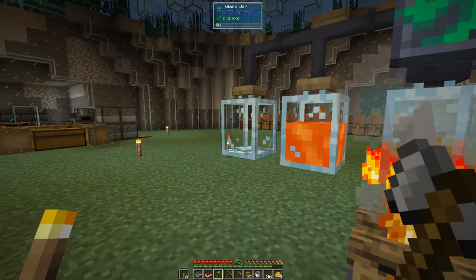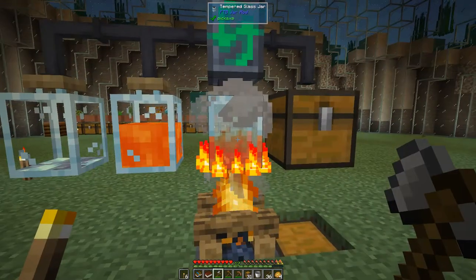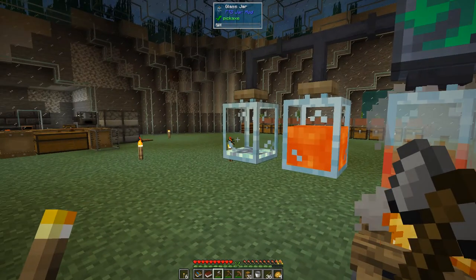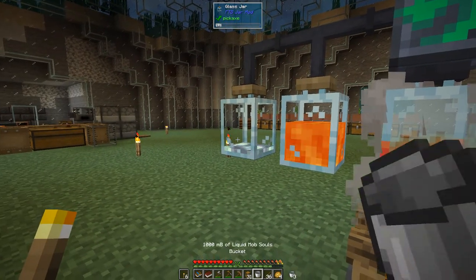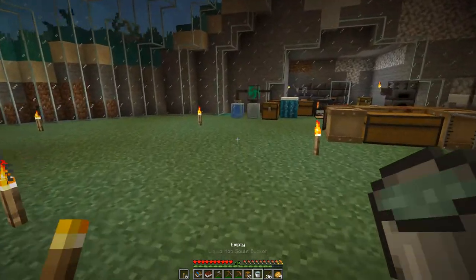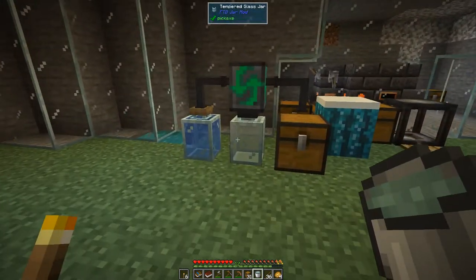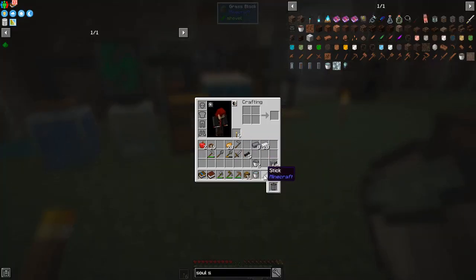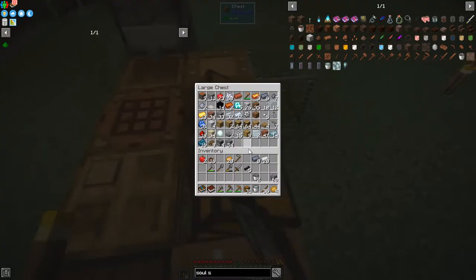There we go, that's half a bucket. How much do we need? One bucket should be done any second now - there we go, so we've got one bucket's worth there. Let's get that out, come along here and put this... I need another jar for this. No problem, let's make it - I think I've got a jar already prepared as it happens.